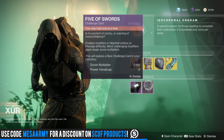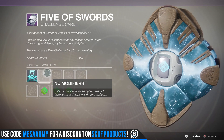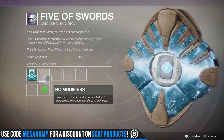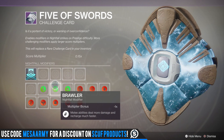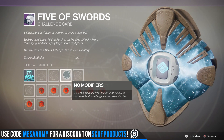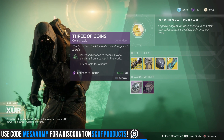If you still haven't traded in your rare Nightfall strike card, turn this one in. You can put modifiers on it. Whenever I do the Nightfall Prestige I just throw on two advantages and no disadvantages because I don't care about the score, I just want to see if I can get the drop. The usual Three of Coins — I wouldn't waste your legendary shards on those, I still think they don't really work very well.